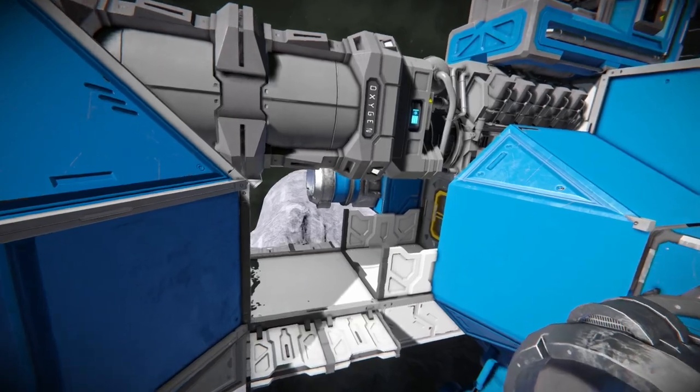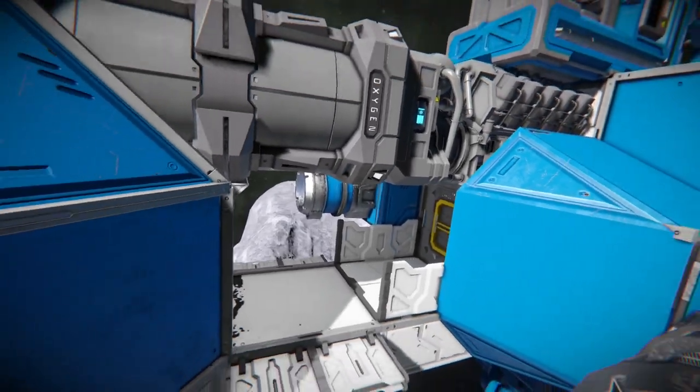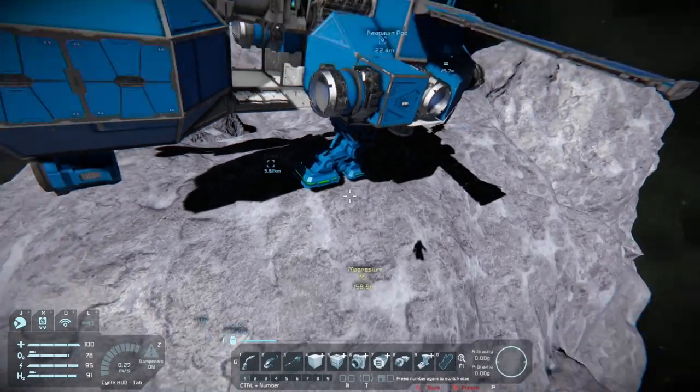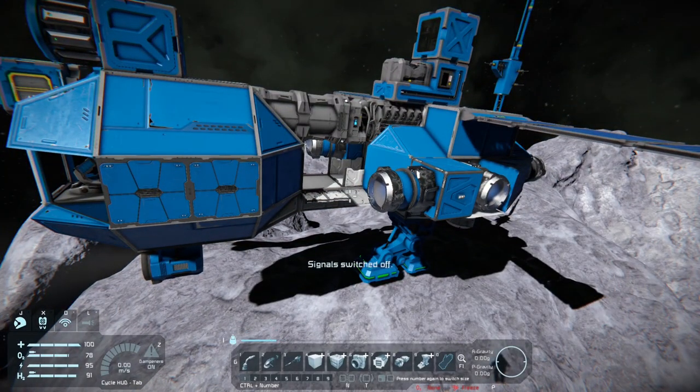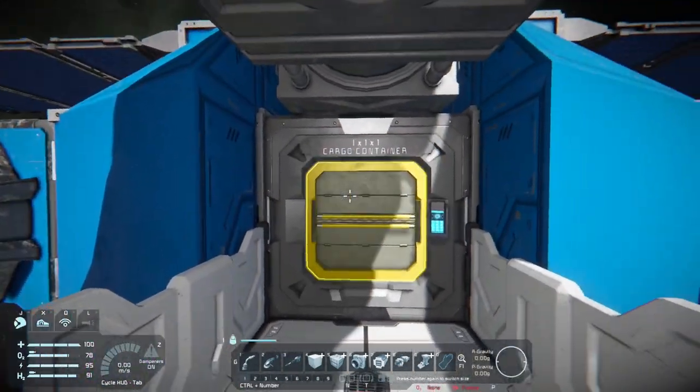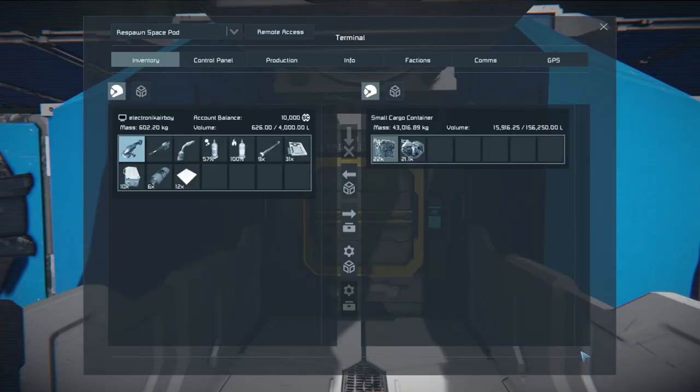This way we can actually break down our new resources. As you can see, we're actually sitting on top of an asteroid with magnesium, but I don't really want to collect it yet until we have a refinery available. Otherwise, it may just waste our time.